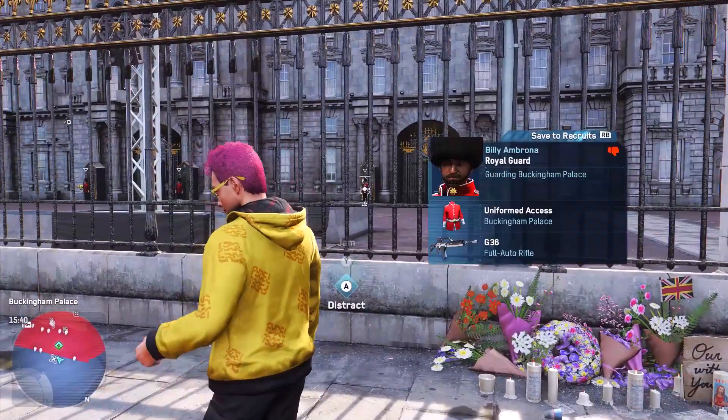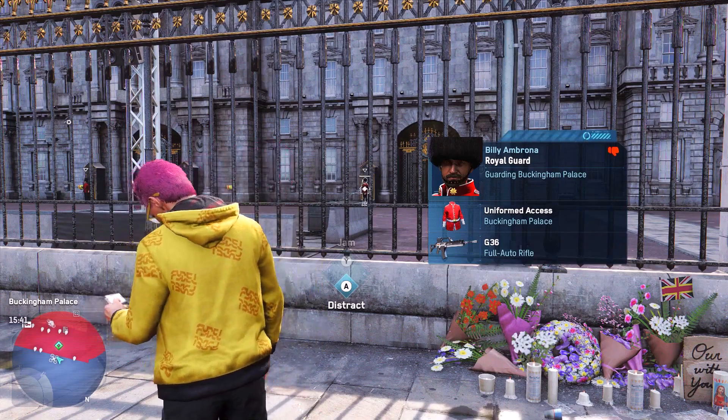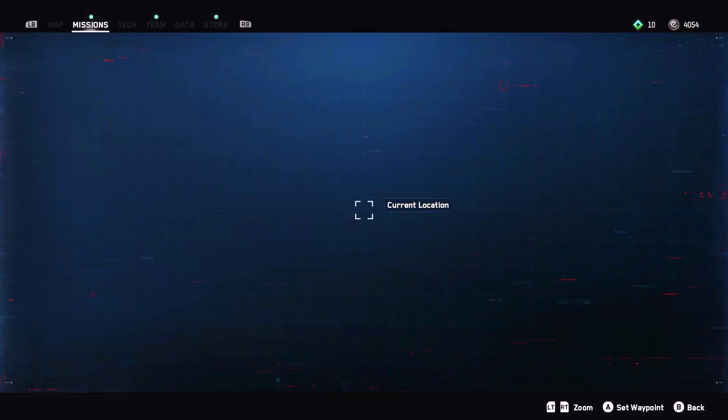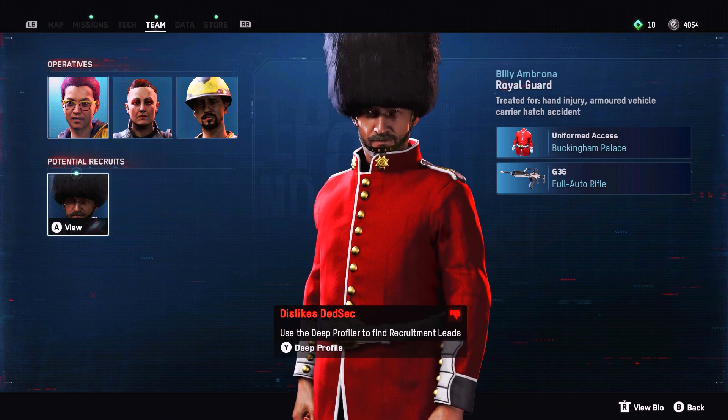Just pick one of them at random, then save them to your recruits. Now you'll need the Deep Profiler skill, which you can unlock as a tech upgrade — it's pretty early on, pretty cheap, and very useful. Once you have this, you'll be able to investigate different ways to recruit them.